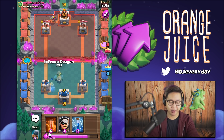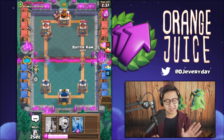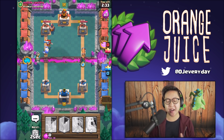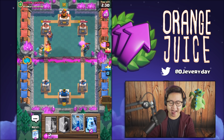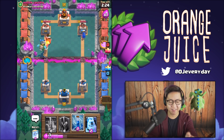I've got an inferno dragon for that bad boy. He's got executioner - I ain't messing with no executioners, so what I'm gonna do is put down the bandit on the right side. He's got a mini PEKKA - that mini PEKKA is gonna die. Bandit's gonna connect to the tower, boom, she dashes in - I love it.